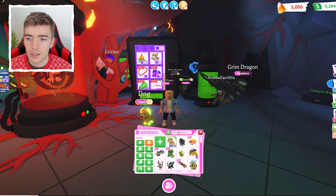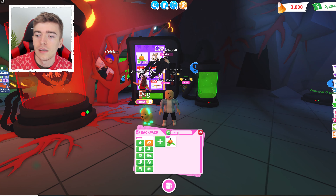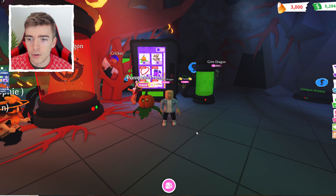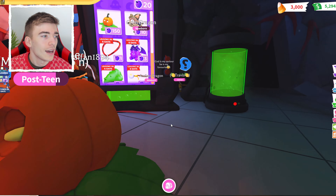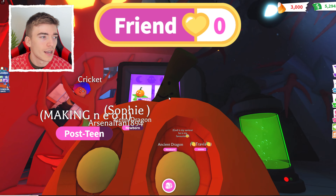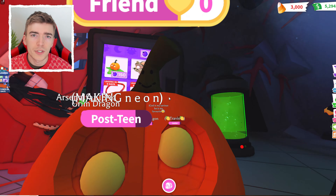Now, this is the Pumpkin Friend in case anyone wants to know what it looks like early. This is the Pumpkin Friend - it's a very cute looking pet and it's got a little smiley face on its stem, which is very odd.